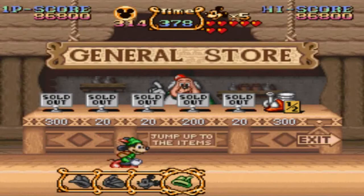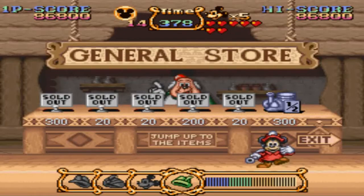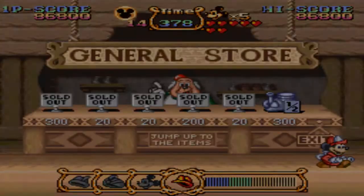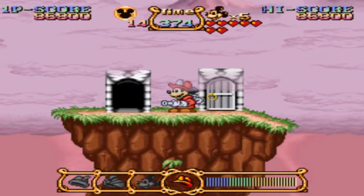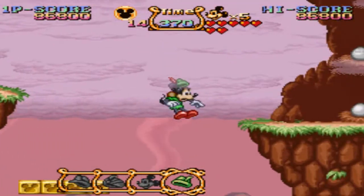Alright, so in the shop we can finally get the power up for the firefighter outfit. And now we've gained all major power ups in the game. We just have a couple more things left to get. Also it spawns us right next to the shop, so if you want to go back in there you can.